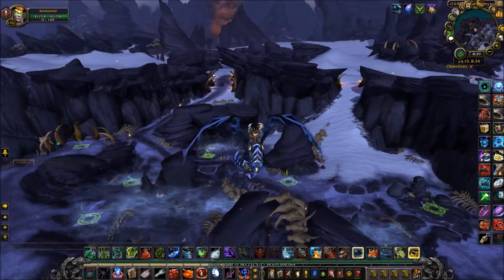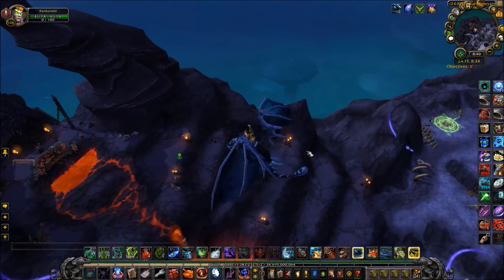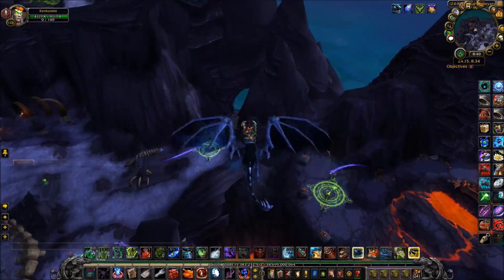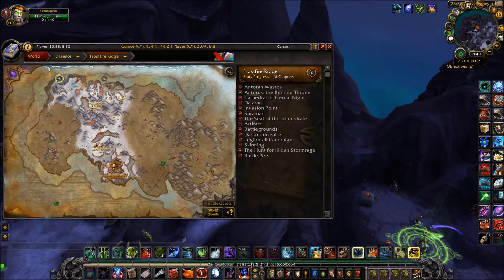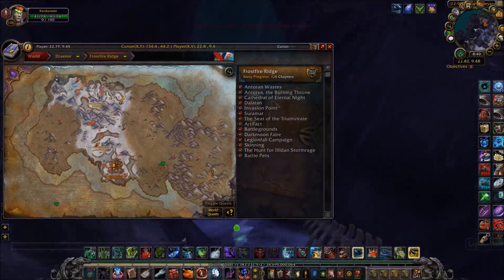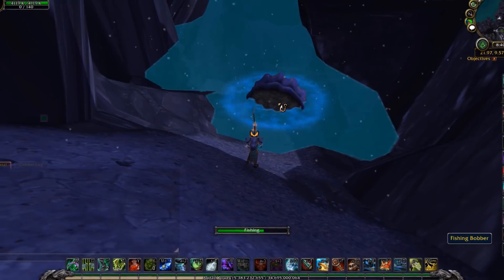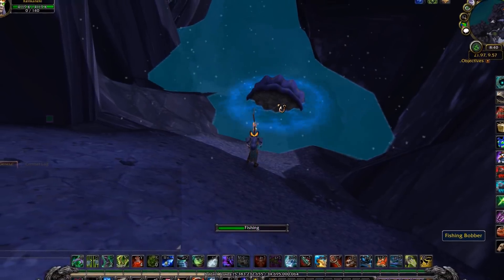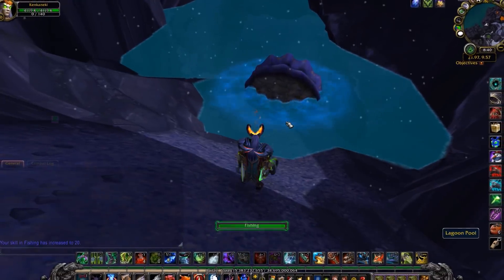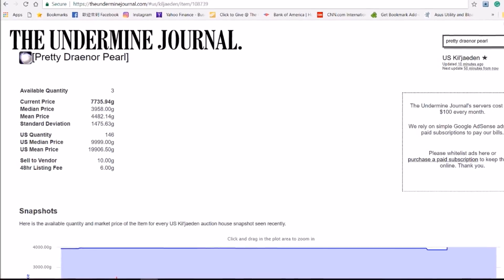For this next method, we're going to go treasure hunting in our favorite expansion, Warlords of Draenor. What you'll need to do is fly to the northwest corner of Frostfire Ridge, then fly into this little alcove here and fish at the giant clam. It's a giant, pretty Draenor Pearl, and as ridiculous as it sounds, this toy actually sells for around 20,000 on US servers.